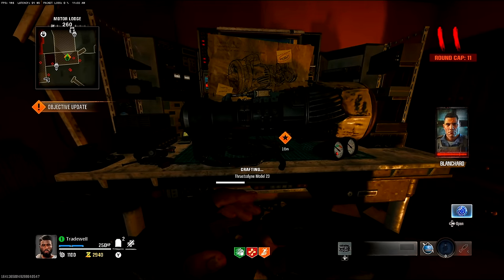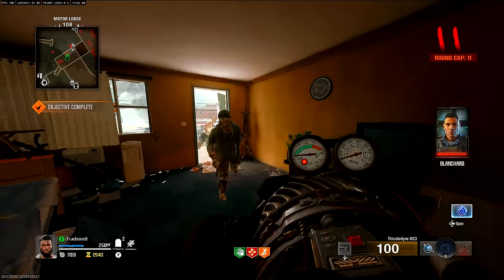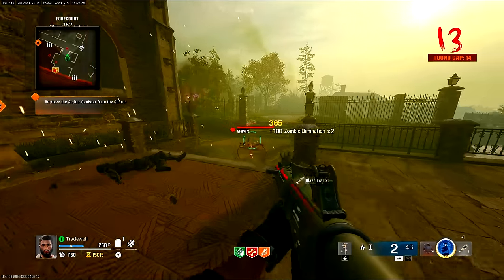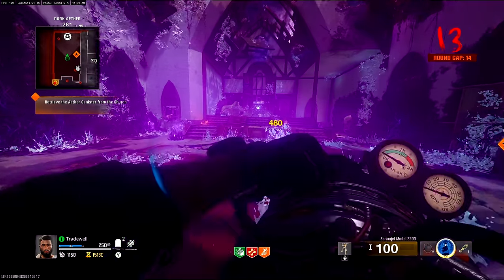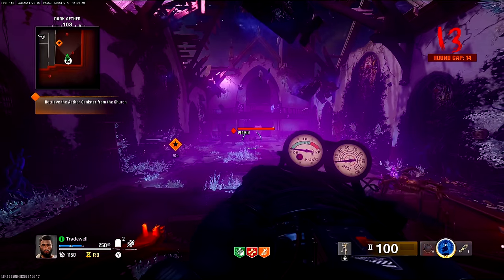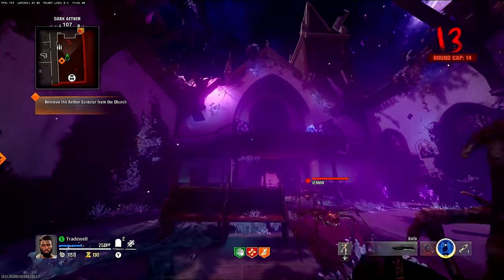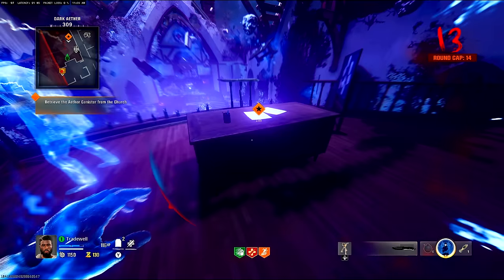From up here you can't shoot them, so the quick fix is to go and build the sucker gun — I have no idea what it's actually called. Once you've crafted it, make your way back to the church, upgrade the sucker gun to tier two or tier three, whatever you can manage.